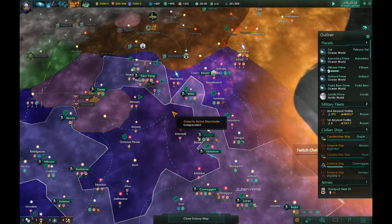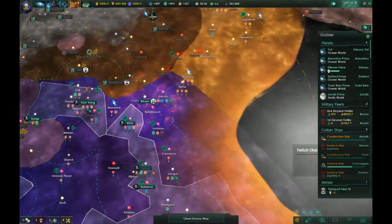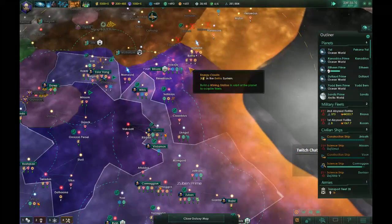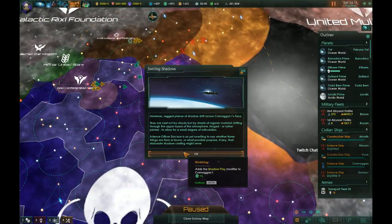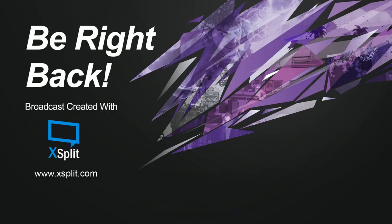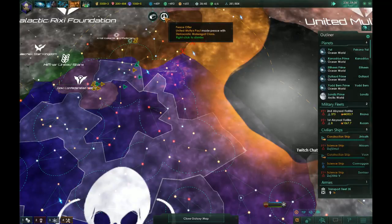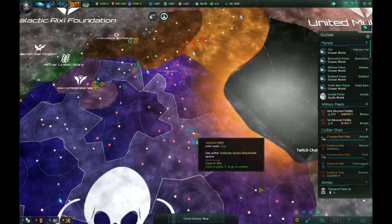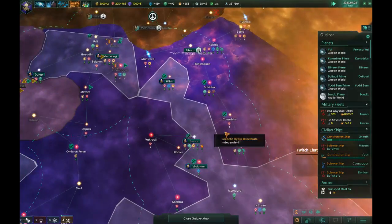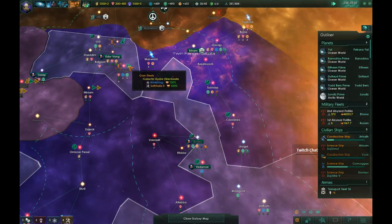If you have any ideas why it might be crashing, please feel free to put it in chat, because I am curious. I'm gonna bump us up to fast speed — gone about five minutes without crashing. We've been playing most of the game on fast speed. This doesn't seem like a CPU problem to me, because if it were a CPU problem it would probably be more than just one game cutting off.